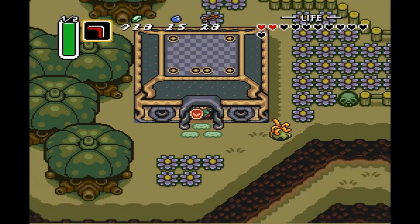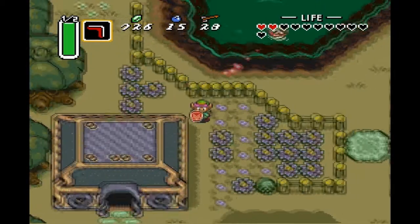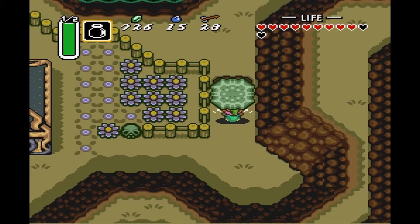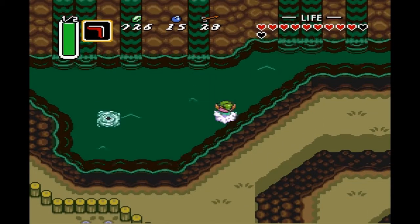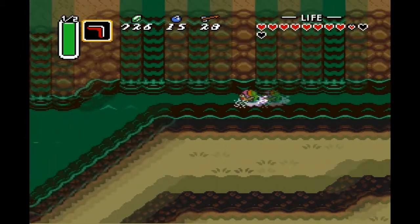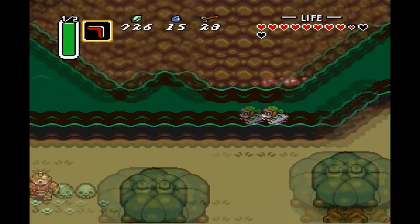We're actually gonna start buying potions pretty soon, which will eliminate the use of fairies pretty much. Man, that enemy is getting really annoying — I'm gonna use a fairy. We can come up this way; I was actually getting a little worried, but it all turned out good. And even the Zoras have changed — now they're friggin' Cyclopses. It's really weird.